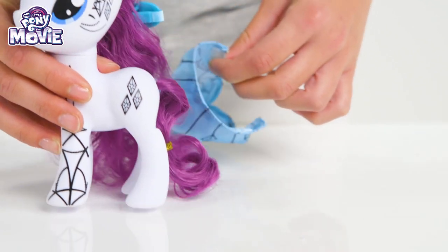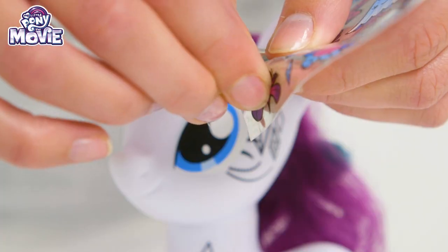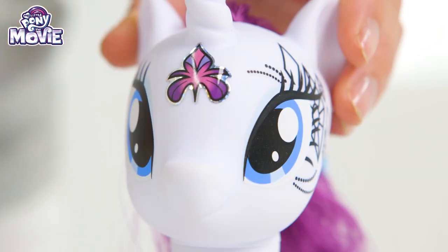You can even design her tail just how you want it by using the fun glitter pens and felt tips! The sparkly stickers will really make her stand out!